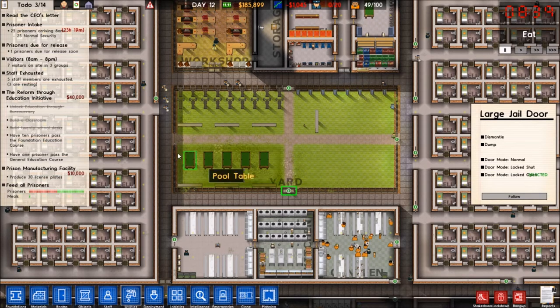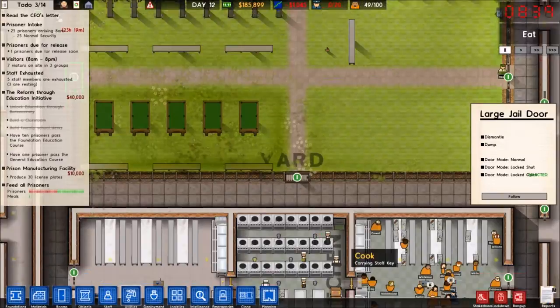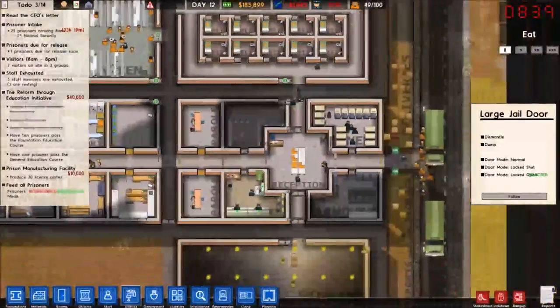I'm almost convinced there is some kind of mold or moss or something growing on my benches. Dash it all. And I do not like this. Also, I should probably put some lights in the yard — we will get to that by and by.